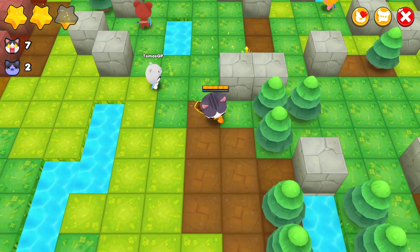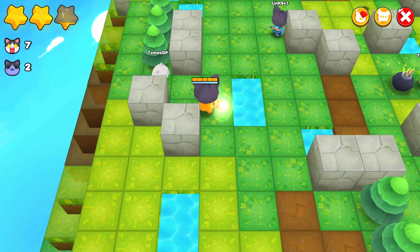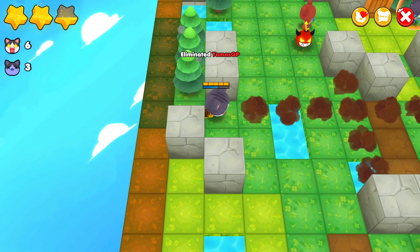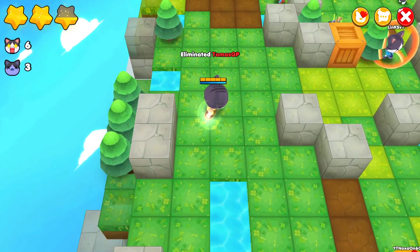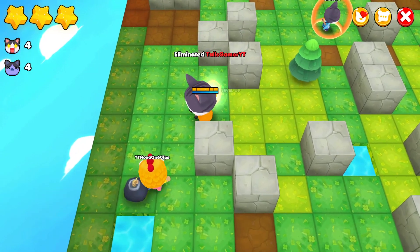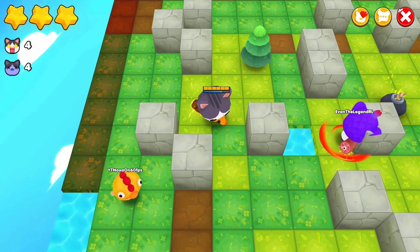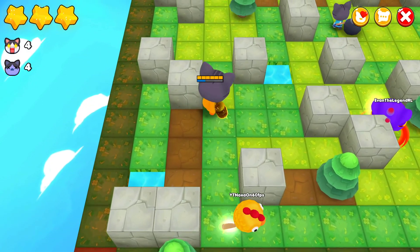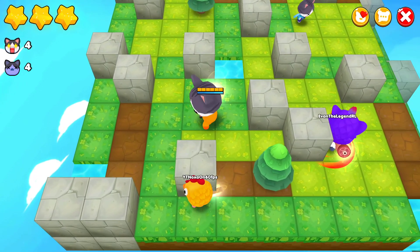Bombs can hit from around each side, so you can always hide behind the blocks — it's very helpful. Get rid of that guy, that was very scary. That is a big boy. I'm getting too close to these guys when I'm charging.